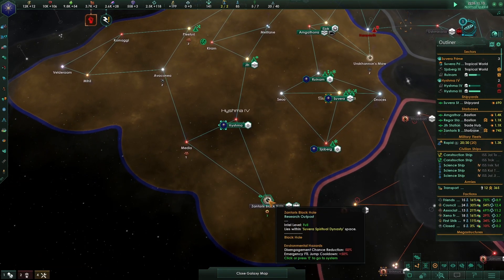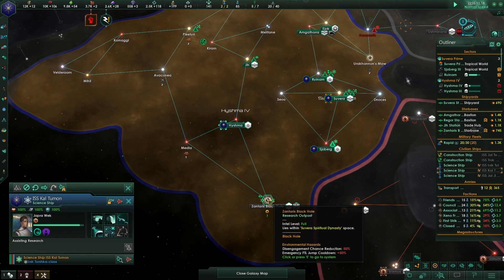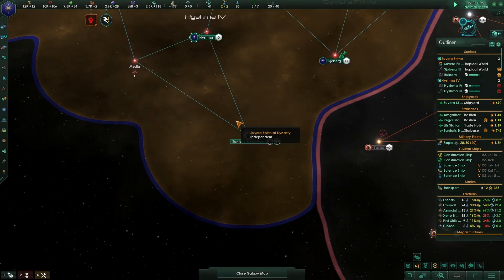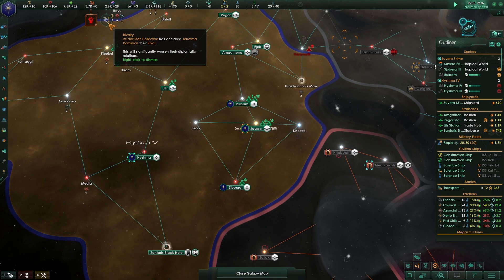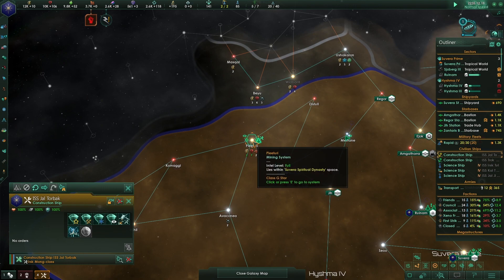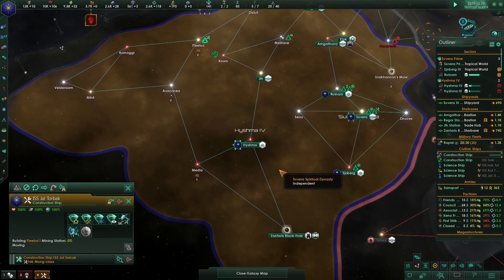These science ships aren't really doing much, let's move one over to the Shroud tunnel. Rivalries are being declared left and right.